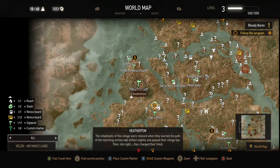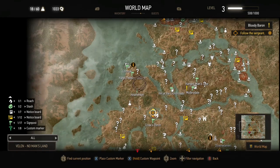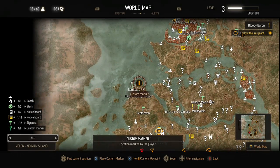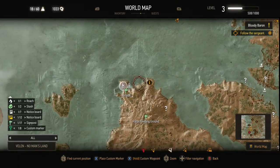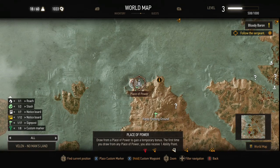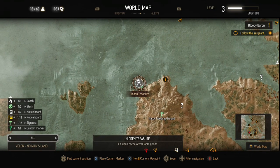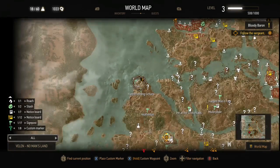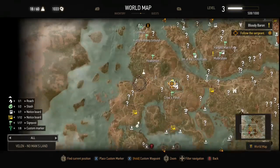Going through the main quest line, the first place of power I went to is just north of Heatherton. Now you've got to be careful when you get to this place of power — there is a griffin kind of circling around that hidden treasure next to it, but you can get that place of power without aggroing the griffin.